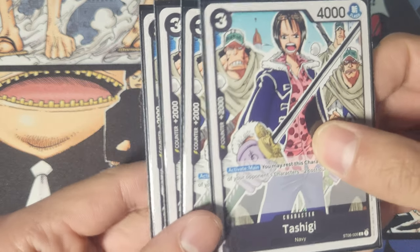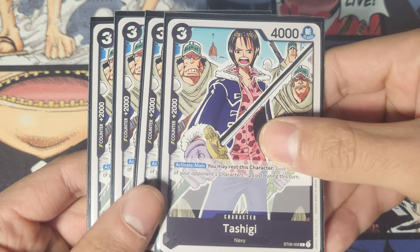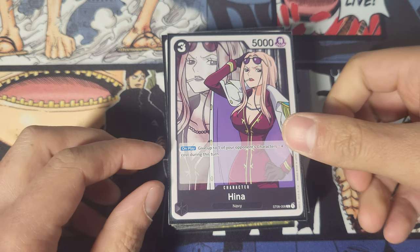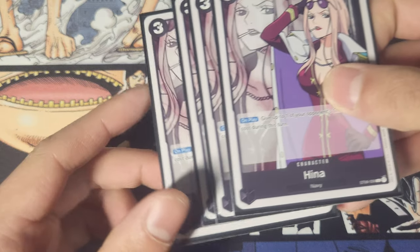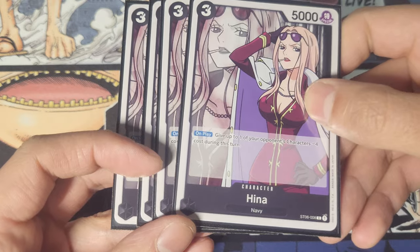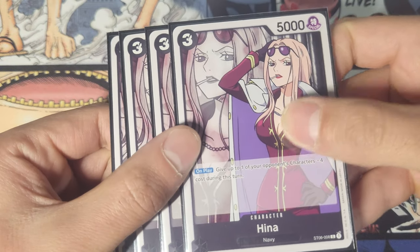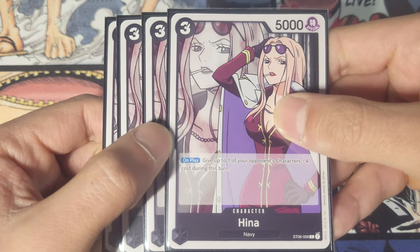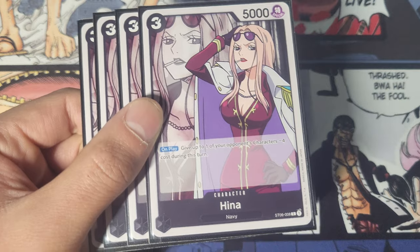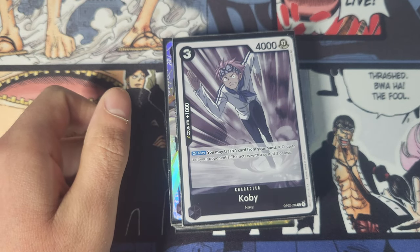Then we got Tashigi — she's just like Tsuru, only she's a three cost, and you have to rest her in order to do the minus two cost. She's also searchable with Manchari. Then we got Hina — on play, she gives one of your opponent's characters minus four cost for the turn, which is very strong. She's got vanilla stats of 3/5k and doesn't have a counter, but that's okay. More often than not you're using her as a target for your leader ability, trashing her to put her in your trash, because you have more than one way to get her back other than Manchari.